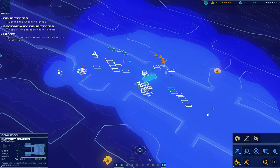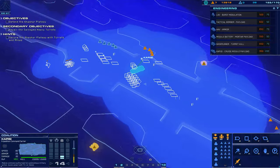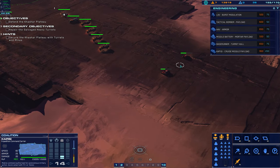There's a support cruiser right here, so we're gonna start repairing these turrets. Capici will go in between these two turrets right here.